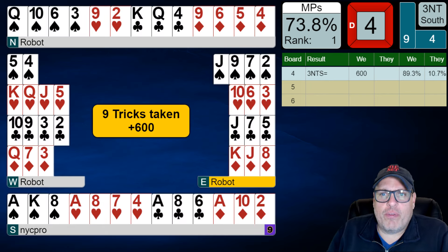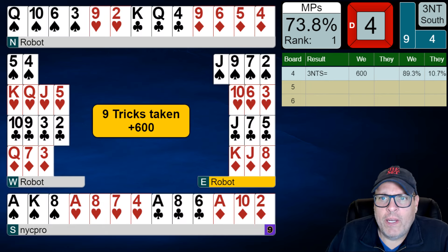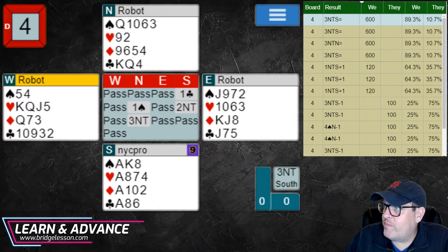89.3% — we're running good so far. We're probably tied with maybe three or four people. Exactly four.